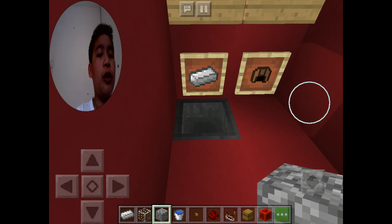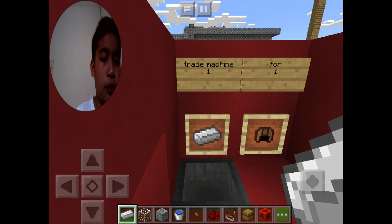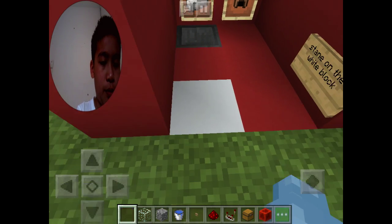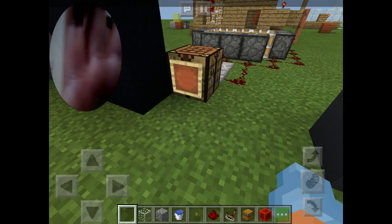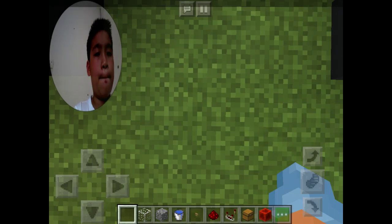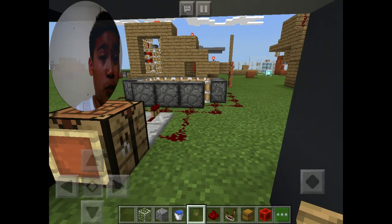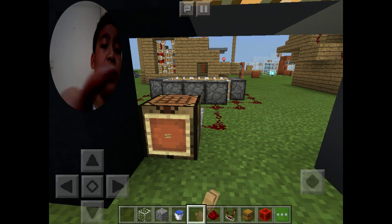A lot of people might find this obvious, but this is the trading machine — creation number four. It's actually an automated machine that makes a noise when you use it. To turn it on, just put something in the item frame.